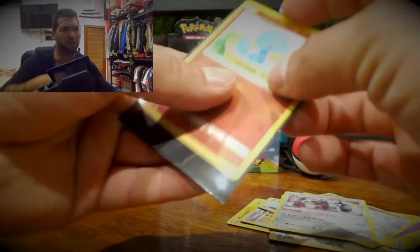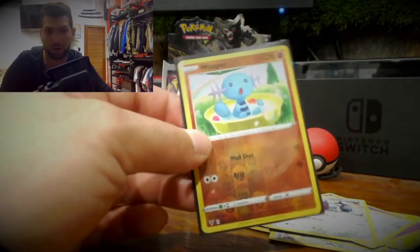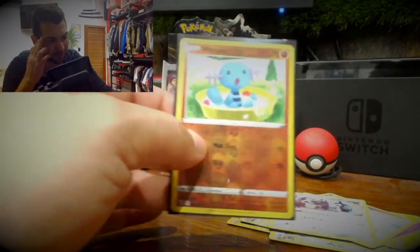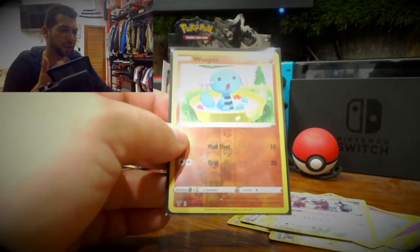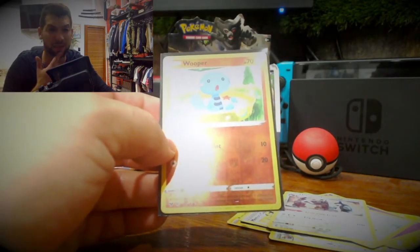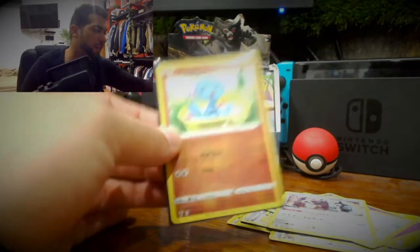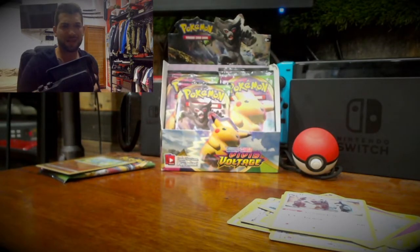I can't believe I guessed the first energy - that's crazy! I didn't know Wooper was a Fighting Pokemon. I never really saw Wooper as a Fighting type, or its evolution Quagsire. If you've got any idea why it's a Fighting type, leave it in the comments below - clearly it's obviously Water, could be Ground, but Fighting seems a little odd. Anyway, that's a reverse holo. I guess Wooper's got a fighting spirit now!